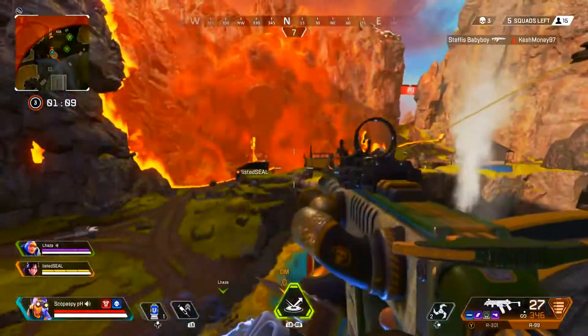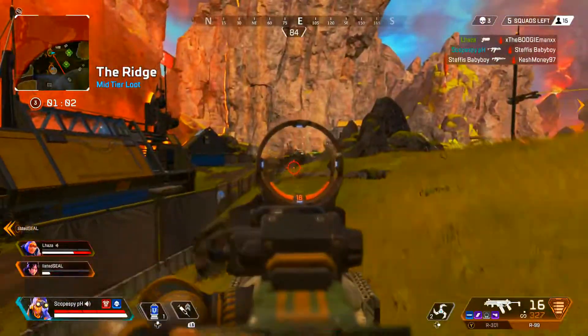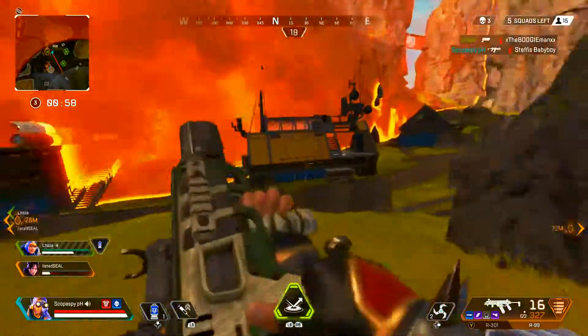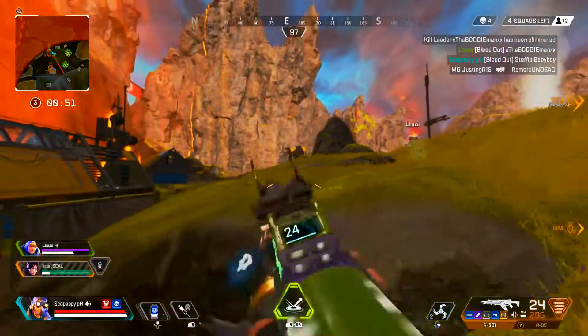The charge rifle is a fun gun — not many people are really using it, so try it out. It's pretty good. The only thing that sucks about it is it's only four shots and it's a little bit slow firing. But if you get all of your shots onto a guy, it hits like a truck. Start trying out different guns; it makes the game a little bit more fun.